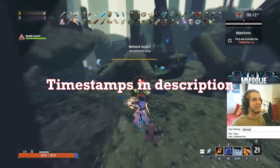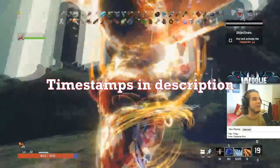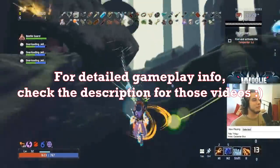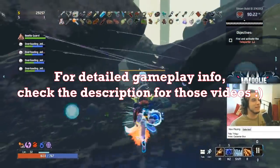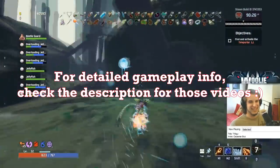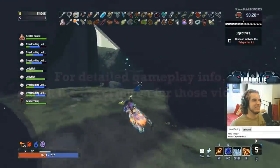There will be timestamps in the description that you can jump around to whatever topic you are interested in. I will not be covering particular gameplay strategies or items. If you are looking for detailed information on those topics, check out my video on how to get better, my character guide series where I cover each survivor in depth, and my complete item tier list and the first update to the list. The links to all those videos are in the description. Alright, let's get into it.